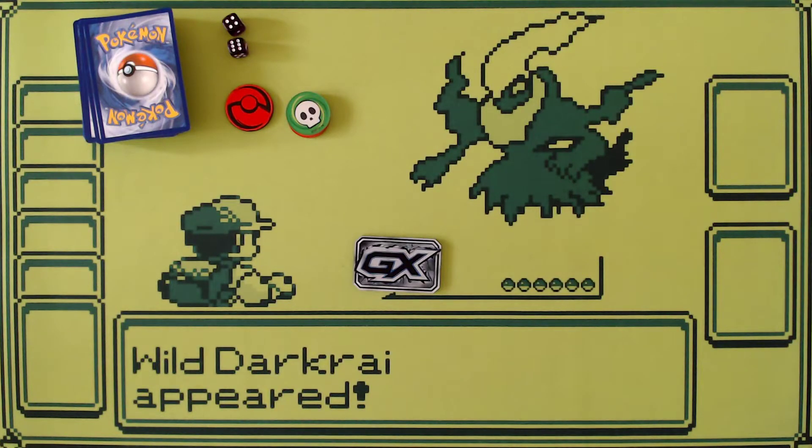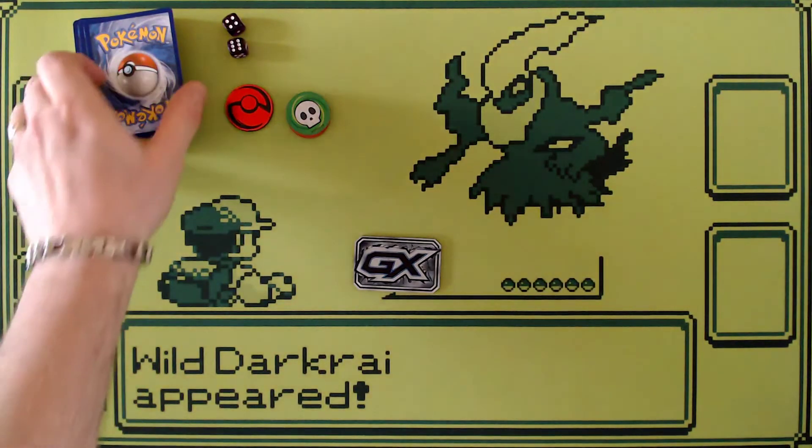All of these things can be purchased together as a single kit called a theme deck. If you stop in your local hobby store, comic book store, or game store and ask the person behind the counter for a theme deck, they will give you a box that has 60 cards, damage counters, a coin, a burn and poison counter, and a GX marker if the deck needs it.